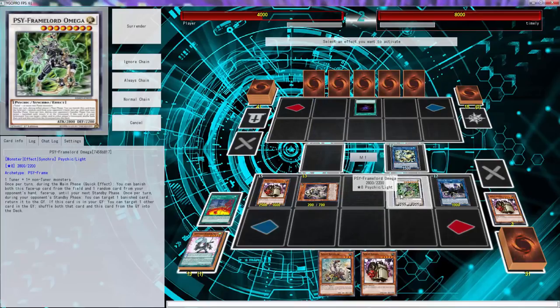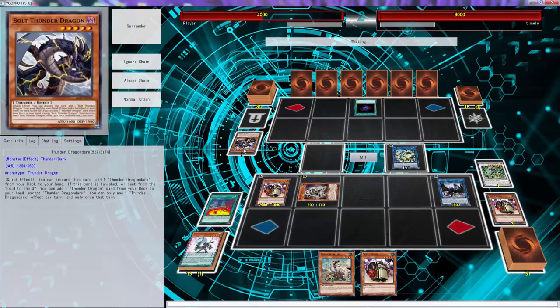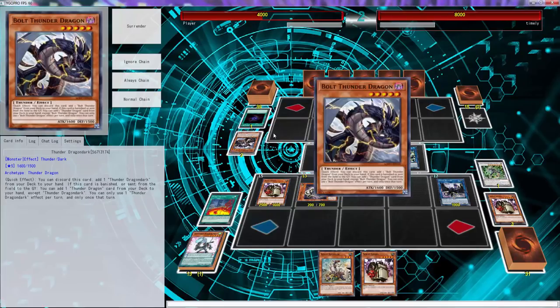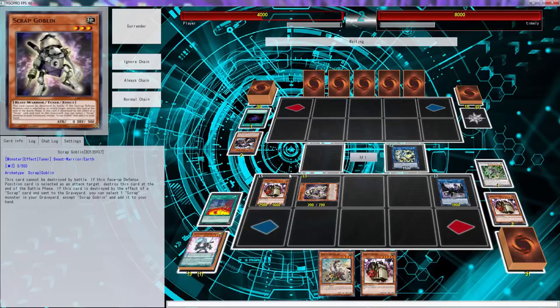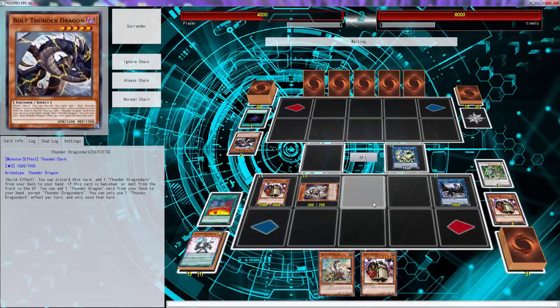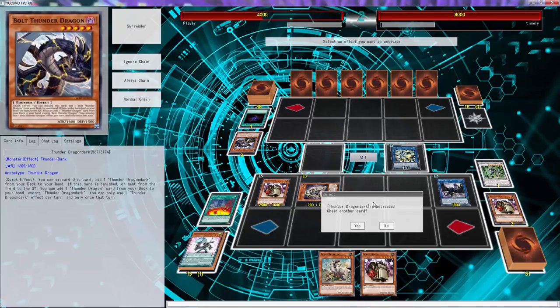There's a way to play this deck correctly, and I know it is. Oh wow — he has a fucking Lightning Storm in his hand. Oh, he banishes another bolt. That's cool. Wait, what does this one do? He adds a Thunder Dragon card. Alright, that's fine. So if he adds... okay yeah, it's Thunder Dragondark. We're gonna use this.